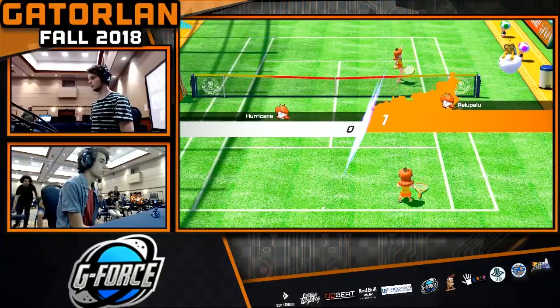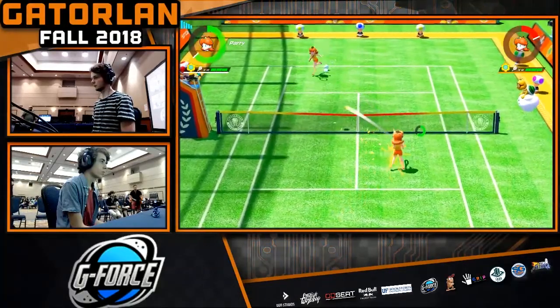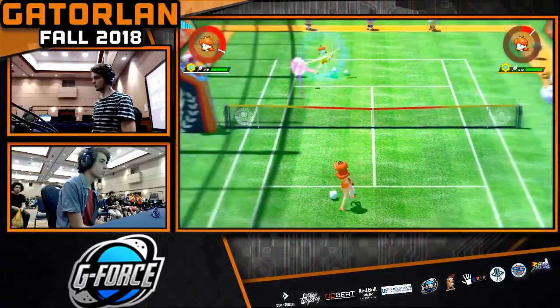And you saw Pellu with the double tap flat at the net. That was changed — it goes from the service line to the baseline. So you can get crazy angles with it if you use it close to the net. That is awesome.